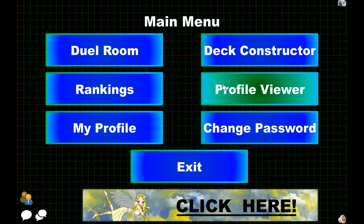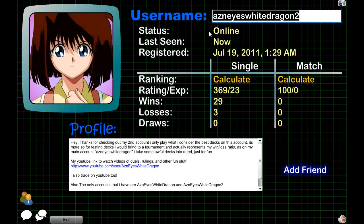Next up we can go into Profile View, which basically shows your username, your win/loss ratio, and your rating slash XP. On this account, I think you get XP for every duel that you finish as long as it's in the advanced section. Every format does reset the ladder, so keep that in mind, but your XP will stay the same and your win/loss ratio will also stay the same.